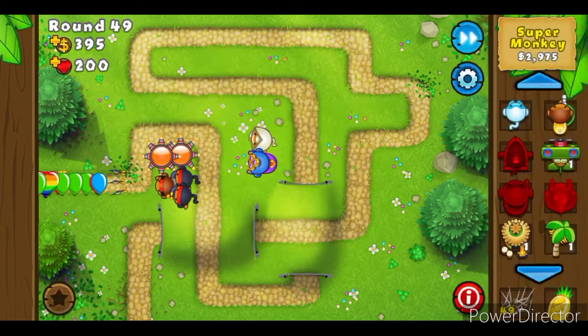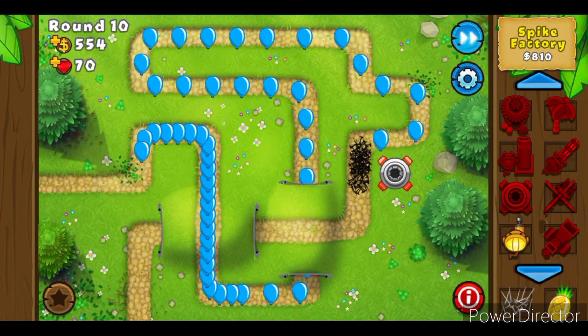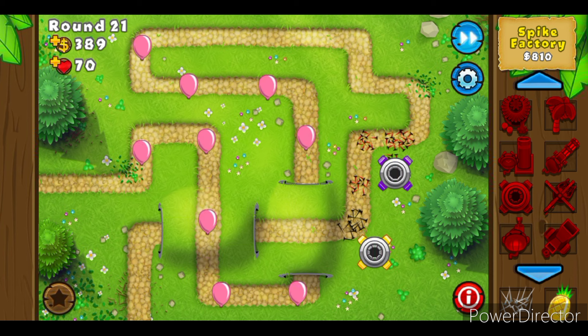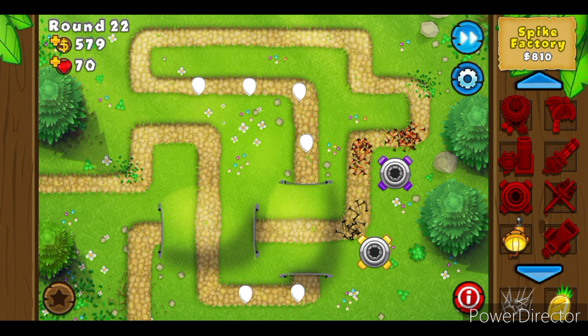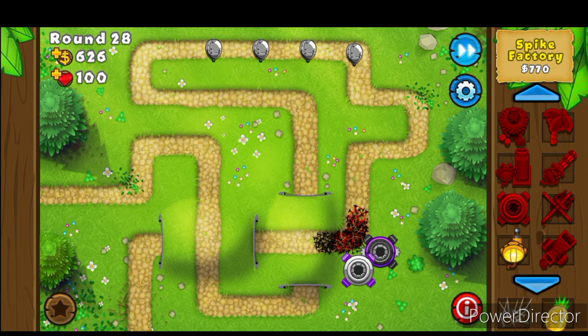From now on you can essentially guess that I'm going to be trying in this video to beat Monkey Lane on hard difficulty using Spike Factories. I think I've previously tried it on track shooters, but not Spike Factories — and let's just say I did not have fun making this video at all. There are going to be rules: when I say I'm using Spike Factories, that means I can use the spikes they generate to pop bloons, and I'm also allowing supporting towers like Monkey Village and Banana Farm to help out.